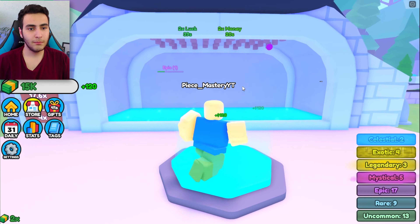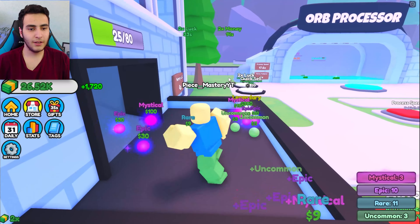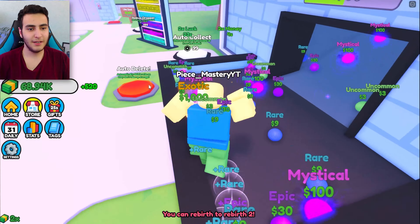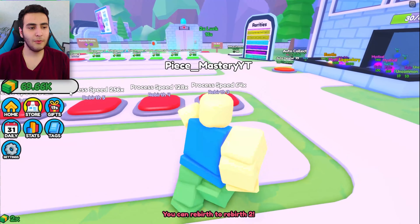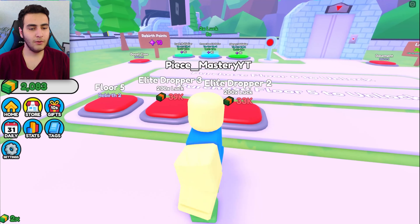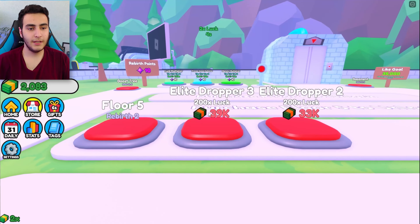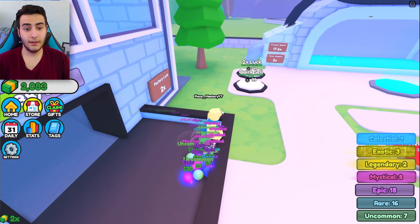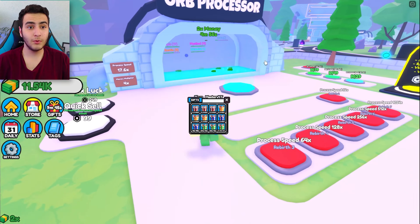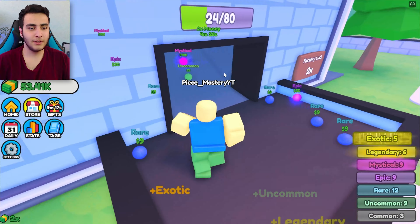Only two things left on this floor. Oh guys, we got this exotic orb again! I'm gonna need the money boost again. Give me the two-time cash and give me everything I have right here — I have so many things. Give me the money! We got legendary again. Make the speed faster and buy this too — boom boom. We got the next floor!